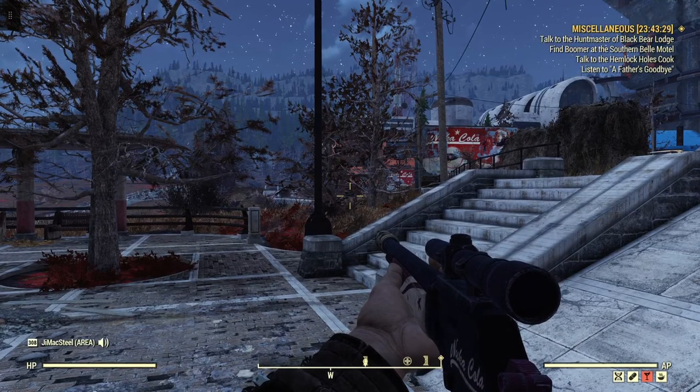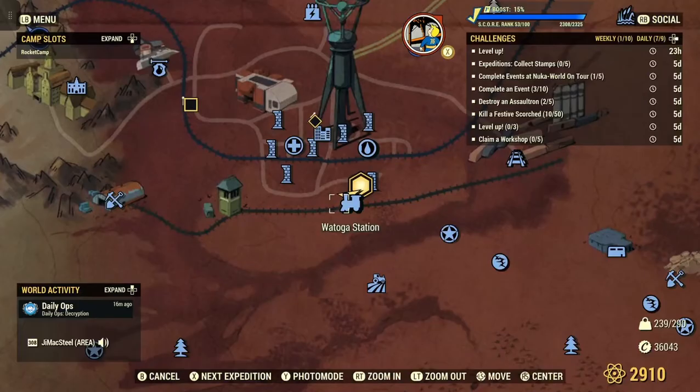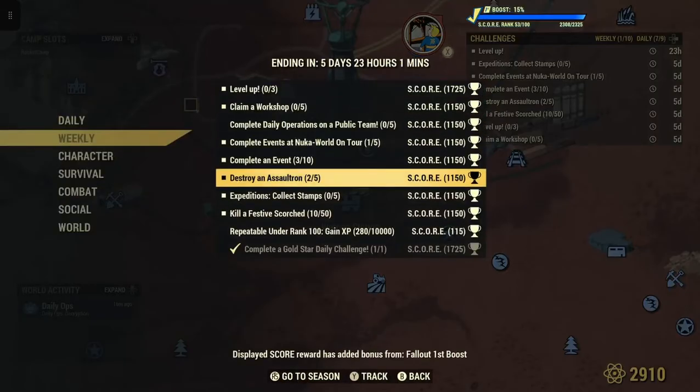Welcome to Fallout 76. This is Jim and we have a weekly challenge this week — Thunder Weekly. This is destroying Assaultrons, five of them, for a 1,150 score.